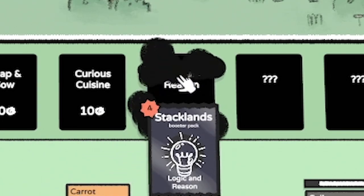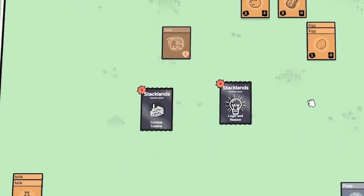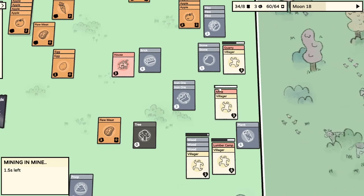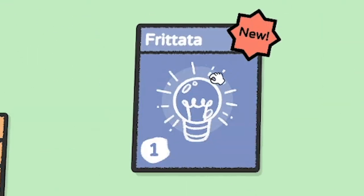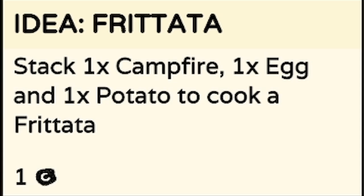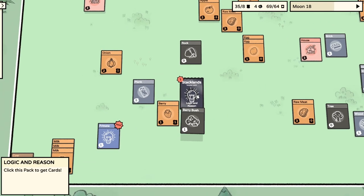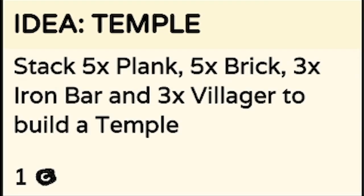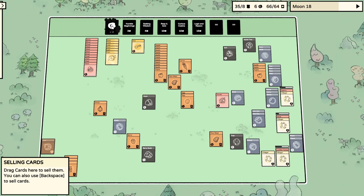Next I'm going to buy another Logic and Reason pack and a Curious Cuisine. Two new cards from the Logic and Reason pack - let's open the Curious Cuisine and we get an onion and a frittata recipe needing a campfire, an egg and a potato. I haven't seen a potato yet, that's on the to-do list. From the other pack we get a rock, a plank, a berry bush, and a temple. Let me guess - you need iron bars. Yep, iron bars. I feel like I'm unlocking everything apart from iron bars.